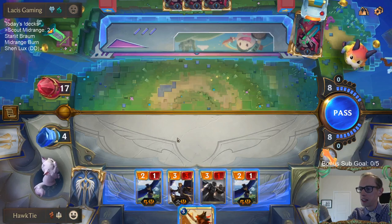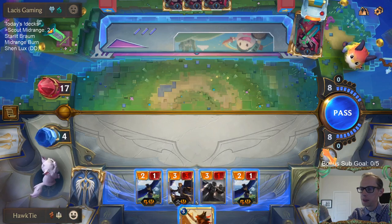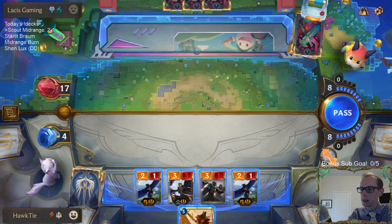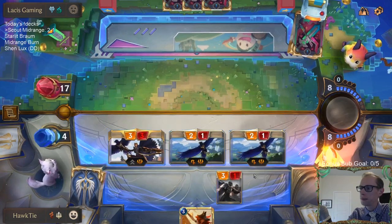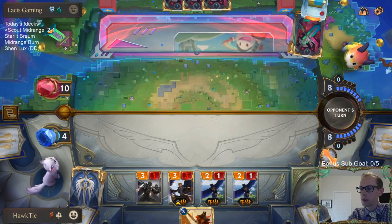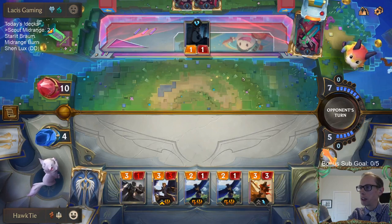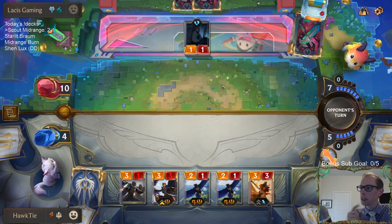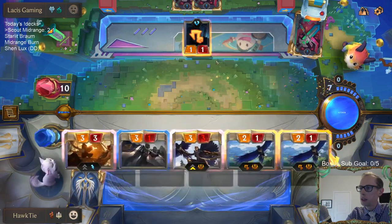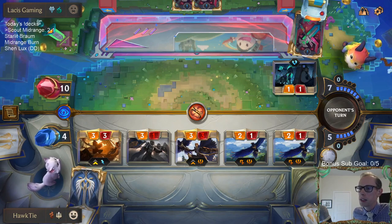I want to go straight to attacks with the Scout, but Misfortune... We could have lethal if they just play one unit — I play this, they play one unit with no interaction, all three cards in hand are just singular blockers. Then we can challenge-challenge with these two, that's 9 damage plus the extra 1 from Misfortune. So I decided to wait on the Misfortune.